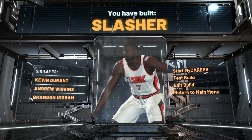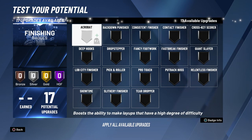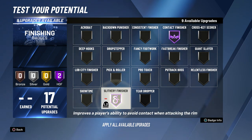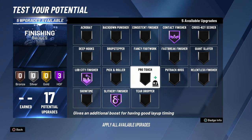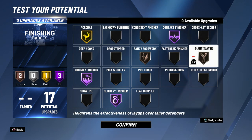Getting right into the badges — I do want contact finisher Hall of Fame, 100%, that's the best finishing badge. Then I think I'm going to do slithery finisher Hall of Fame; I'm fine without it on my rebounding wing but it is a really good badge. Then I did lob city finisher Hall of Fame because I want to spam lobs on this build — I made this build more so for fun. Then I put fancy forward bronze and giant slayer bronze; I might change up my finishing badges to a combination of giant slayer and acrobat.